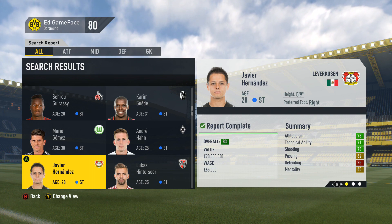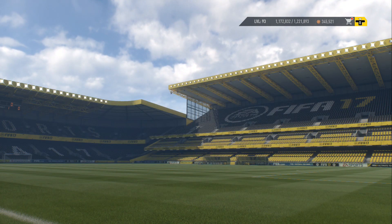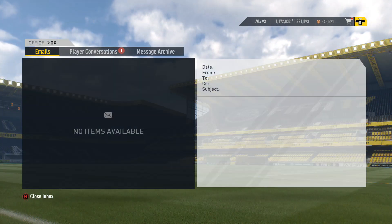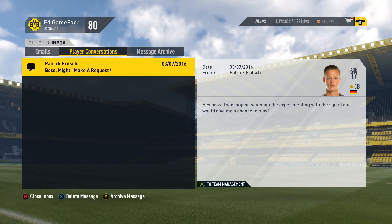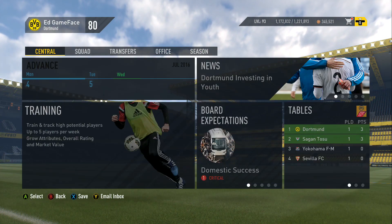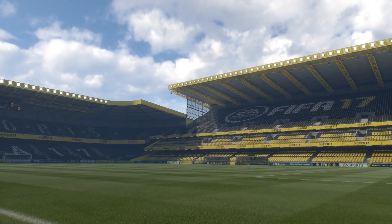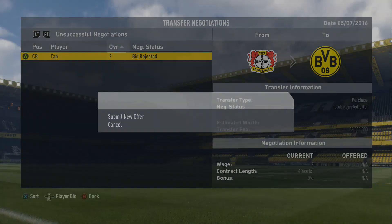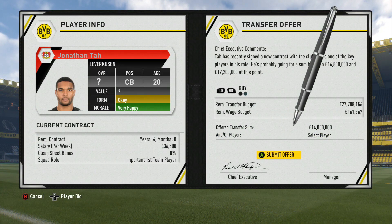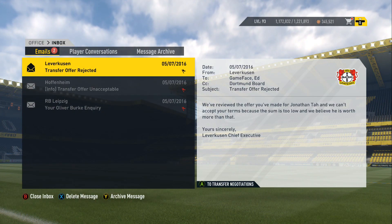In terms of a centre mid, I'm not too sure we really need another one. Sahin is a player I'm not a huge fan of in-game because he's a little bit slower than I'd like. I'll leave that decision up to you in the comments below — let me know what you think, and I'll read and reply before the next episode. Leverkusen have come back saying the sum is too low for Jonathan Tah — it was the 8 million bid. He's going to be worth maybe 14 to 20 million given the prices we've been seeing.